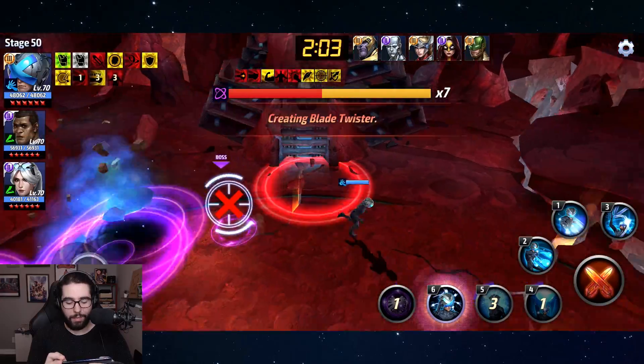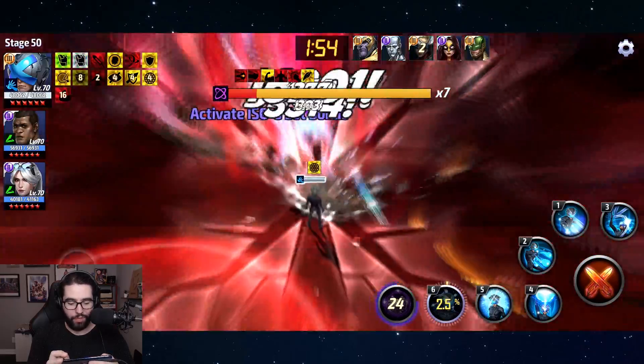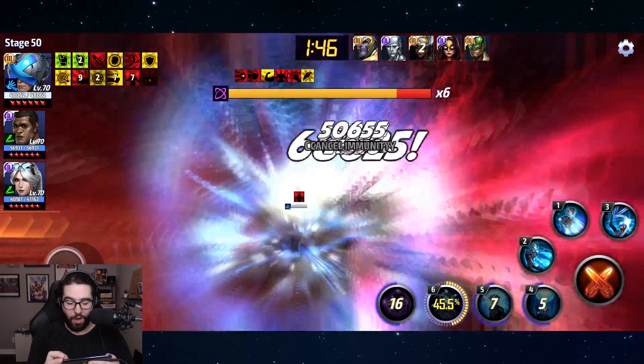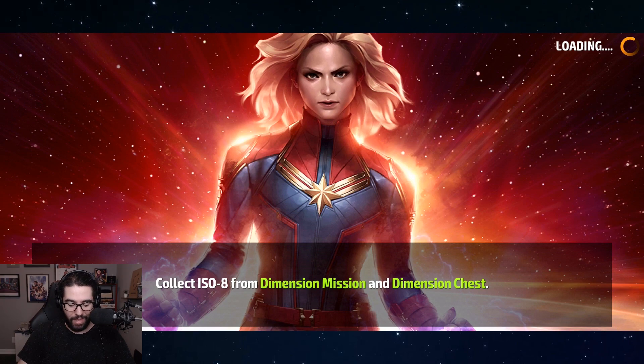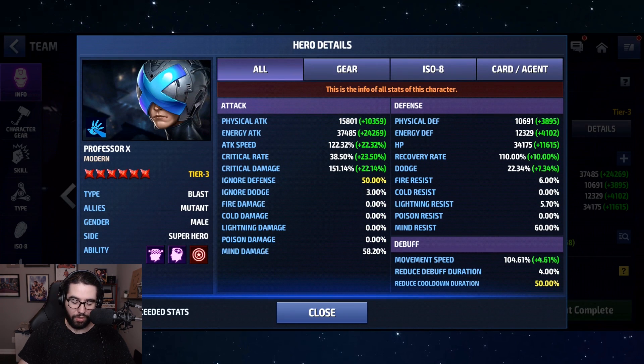I was a little less impressed with his damage against Thanos the first time, but this seems a little better. When he misses the proc it's just kind of whatever. I actually don't think he can do stage 50 Thanos — I got my hopes up too high — but he's not far off for a tier 3 character with no uniform and a regular obelisk. I might slap a CTP of Rage on him and see. The crit rate cap will be difficult without dodge-based Odin's Blessings though.